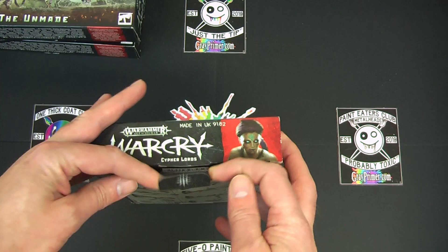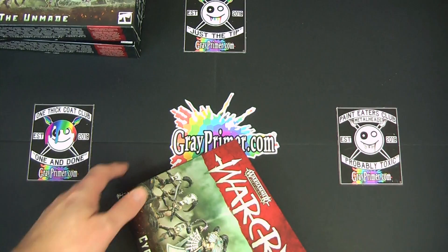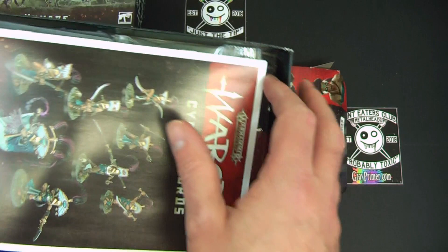Nice little detail there on the top. Always a fan. There's a little hidden extra bit of box art. Oh and these come in trays - didn't know that. Nothing more in the box. A nice little tray - it's always handy to have when you're building the models. It's like a little workspace. It keeps everything together as well.